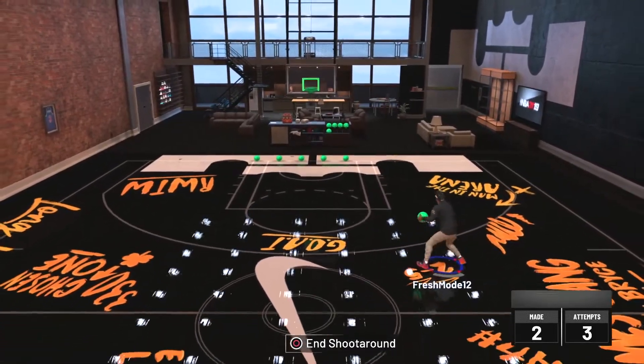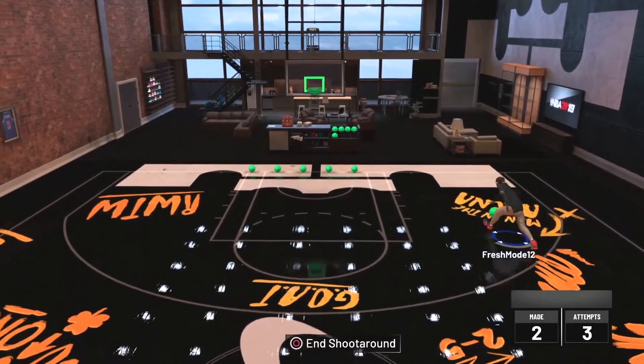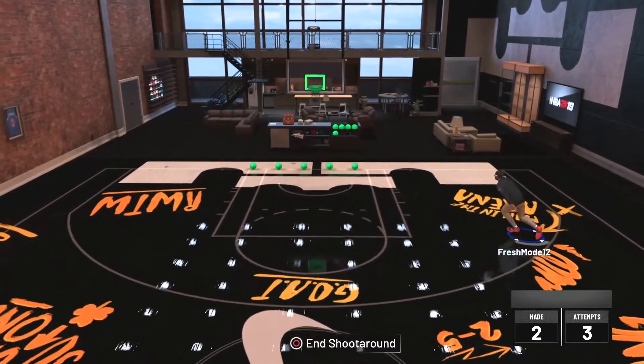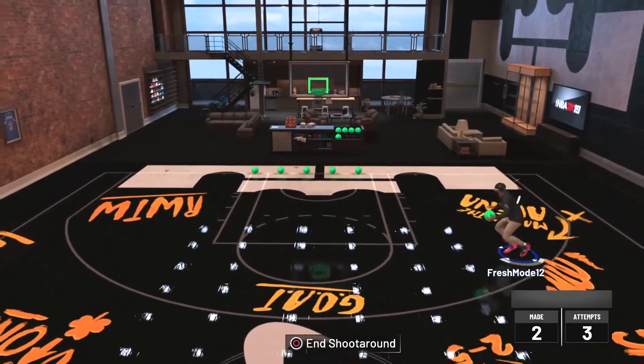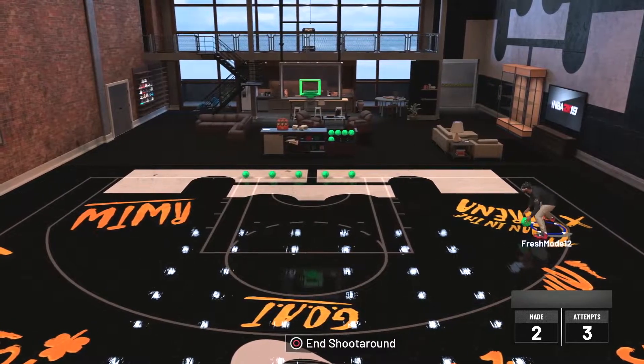That was beautiful right there — do that little pullback and then the step back, that's just perfect. It's the same way as last year. By the way, you do have to do it diagonally with the left stick: hold it diagonally, and then you can use the hop step and just spam it. You can see right here I was just spamming that — that one was nice, a little between the legs.